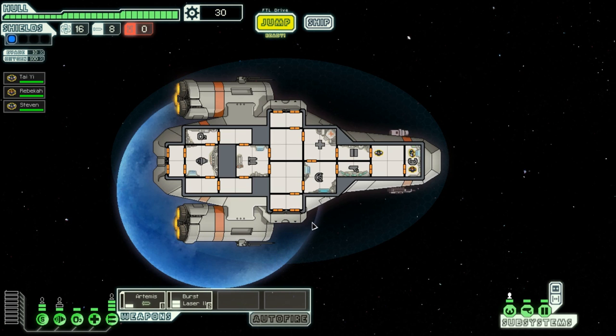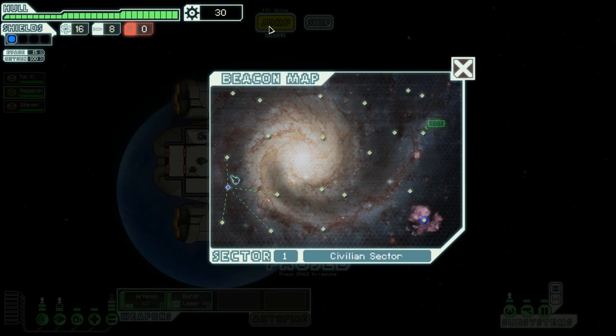I'm going to send Steven into the engine room and Rebecca into the shield room, because that seems like a good idea. This can repair the shields and it can repair the engines. When I'm ready I can press jump. I've got 16 fuel and 8 missiles - you can use the fuel to jump, each jump costs 1 fuel, each missile costs 1 missile. Pretty simple.